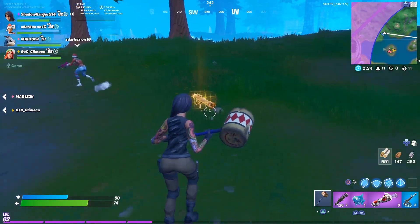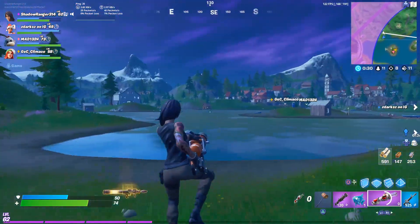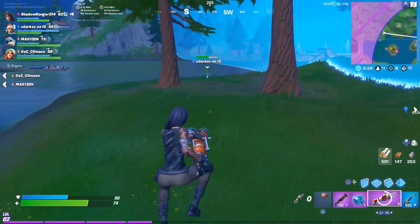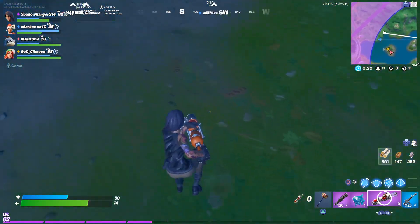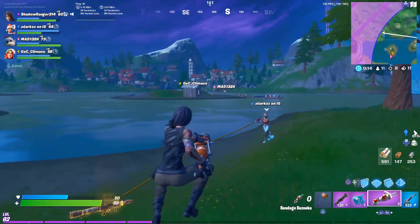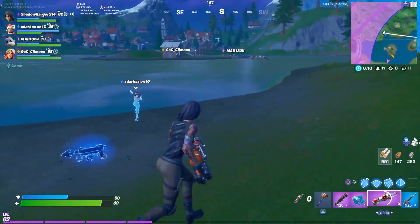Today I'm going to show you how to fix packet loss issues in Fortnite Chapter 2 Season 2. If you look in the top left corner, you can see my packet loss jumps between zero, one percent, two percent, and it's even gotten up to six percent. For my internet speed I have 200 megabytes download and 10 megabytes upload — with that internet I should not have any issues with packet loss, yet I still see it happening. My in-game ping is anywhere between 20 and 40, so I shouldn't be getting any packet loss.